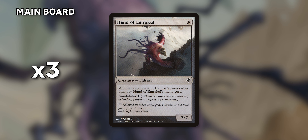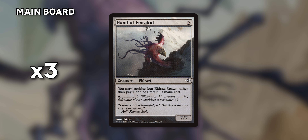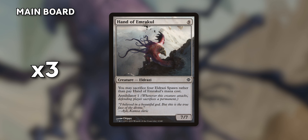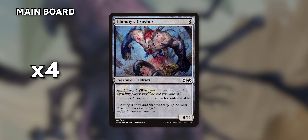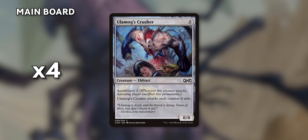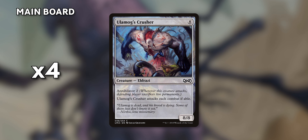Now that we have all these Eldrazi spawns, what are we going to do with them? Three Hands of Emrakul come out by sacrificing four spawns — a 7/7 with Annihilator 1, which is pretty nasty and can basically be free, conserving our mana for other spells. To round out our creatures, there are four Olamog's Crushers, an 8/8 — just a big nasty step up. If this stays out, our opponent is probably screwed. Build up all game and just watch your opponent's face.